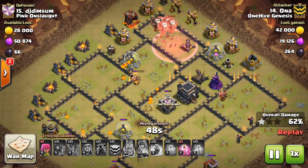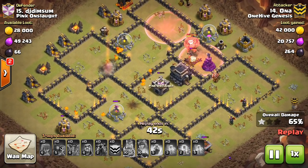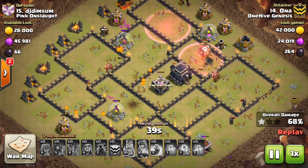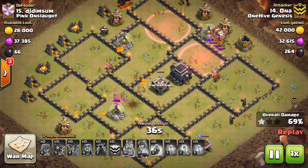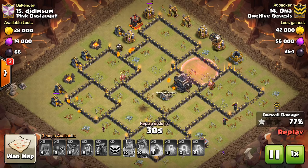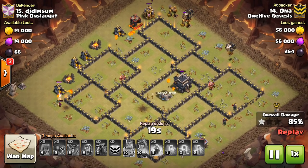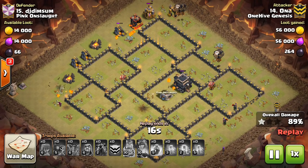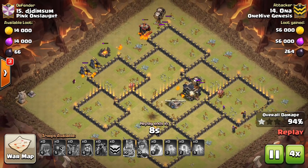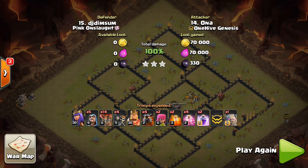Number five: when you hit the attack button, wait for the first 15 to 20 seconds. I know it's nerve-wracking — you see the spectators coming in on the top left corner and you want to get those troops down. But this is your only chance when the clock has not started yet. Plan out your first four or five deployments. If the first step is dropping a wizard there, dropping your queen, dropping the four healers on her, and dropping a golem — plan those out and look at where each of those is on your troop bar.